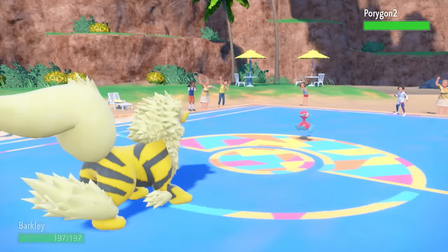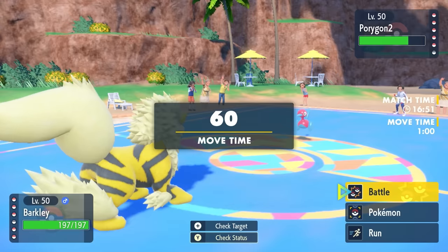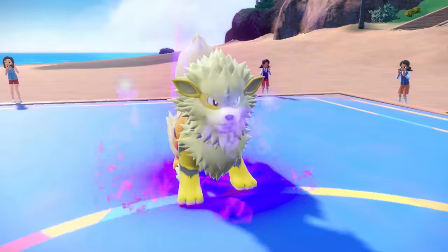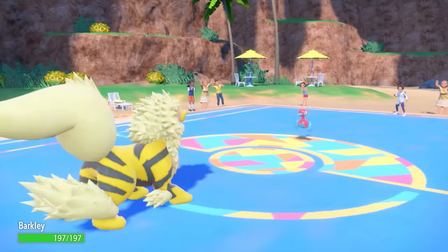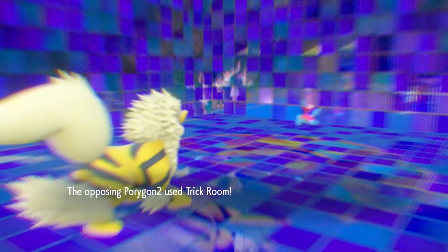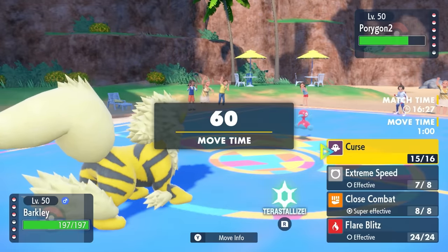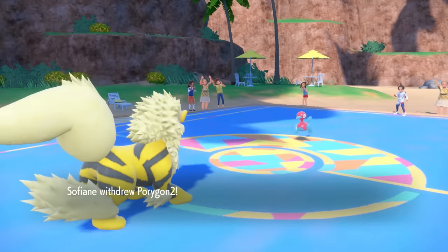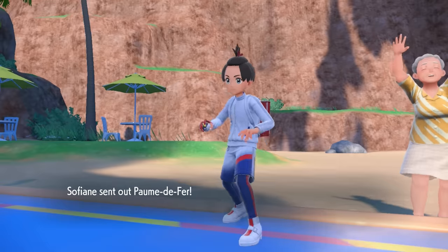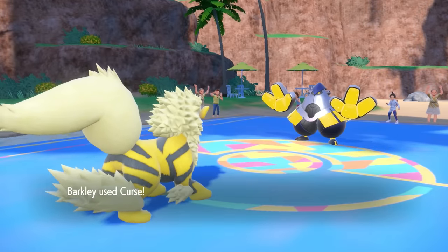They go back into Porygon2, which downloads Special Attack. While it can hit me a bit hard, this is a perfect opportunity to just go for Curse — I'm actually faster here, I go for that Curse, drop my speed, and boost Attack and Defense. You know the drill. Curse Arcanine is absolutely the truth. They go for Trick Room making things crazy — because I Cursed I dropped my speed, and to ensure I'm faster than everything I go for a second Curse. They go into Iron Hands, a pretty slow guy — imagine lugging around those palms.